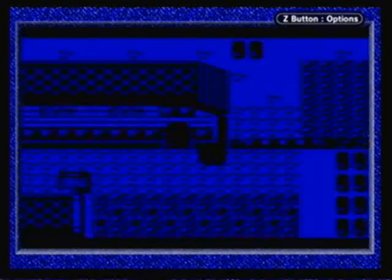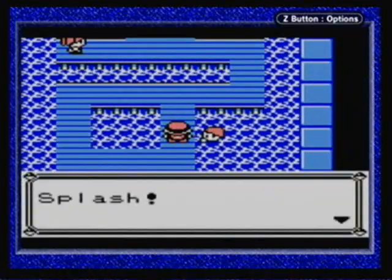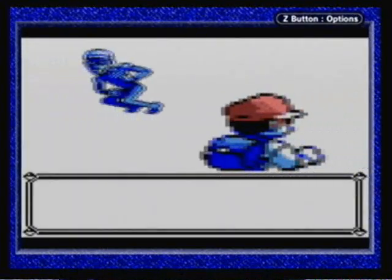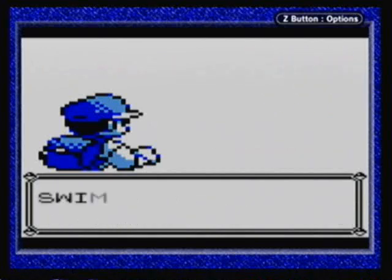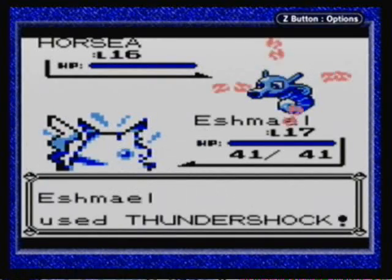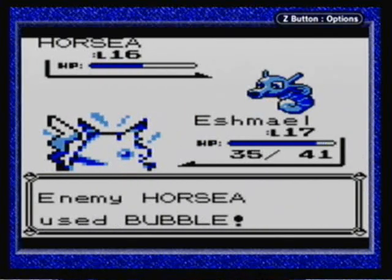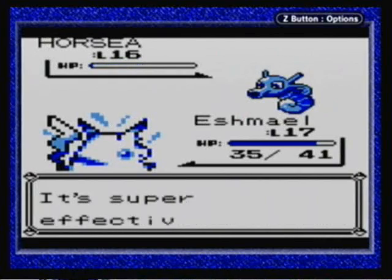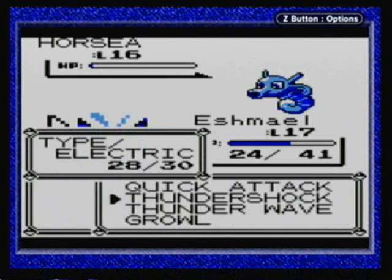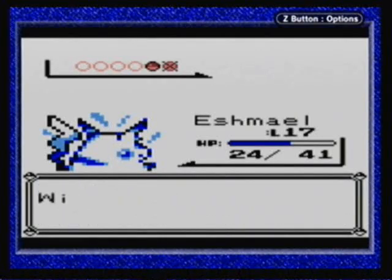Like I said before, the Cerulean City Gym is a water gym, so we'll have lots of water Pokemon to fight. Do not bring rock, ground, or fire type Pokemon here because that would be a recipe for disaster. I do have my Geodude here, but I didn't really have anybody else to put in that position, so I was like eh, what the hell. So first we have a Swimmer who has a Horsea — just a plain water type Pokemon, so Pikachu should not have any trouble with this. This is going to be pretty easy. It's actually getting some pretty good damage on me though, so maybe Eshmael's a little lower than he should have been, but he'll make up the level I'm sure.